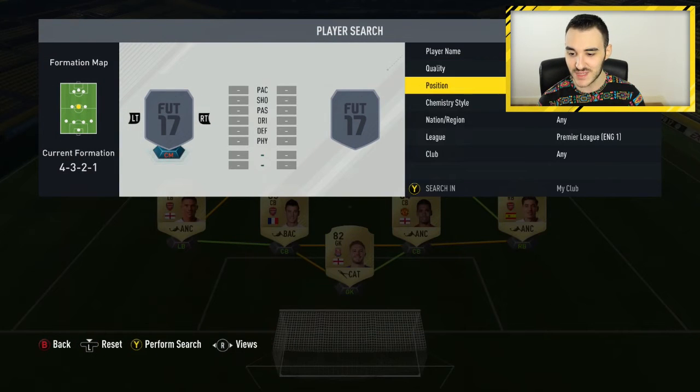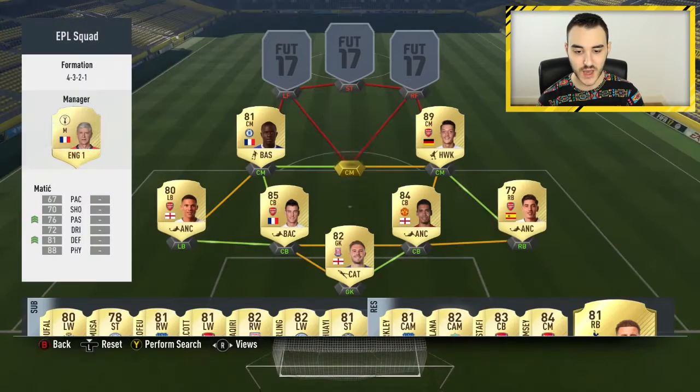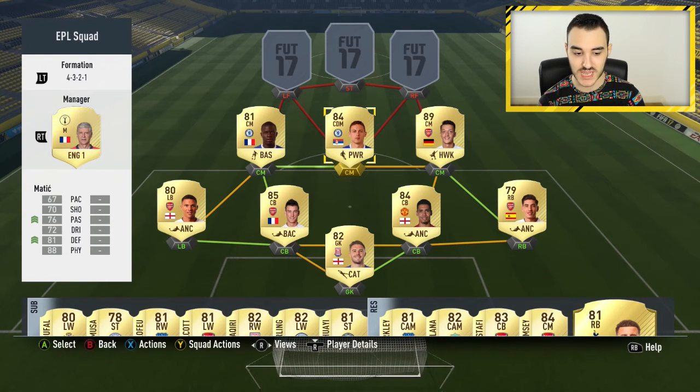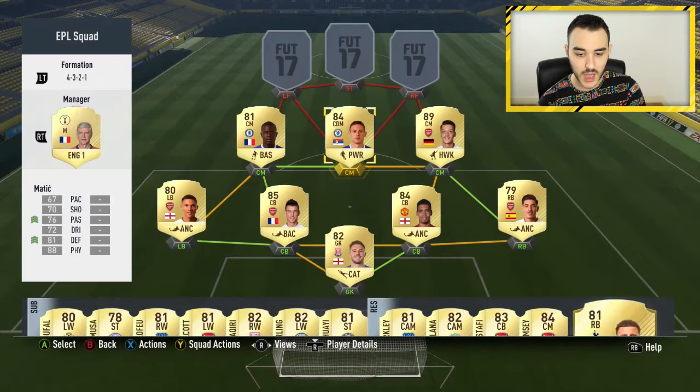The center center mid is a CDM — we have Nemanja Matic from Chelsea with the Powerhouse chemistry style, boosting his passing and defending. He's already got amazing physical stats, and his pace and shooting are all right too — he'll get you assists and goals. Two goals and six assists in 23 games, and now that he's in my starting lineup he's an amazing player.